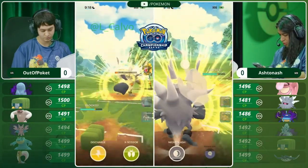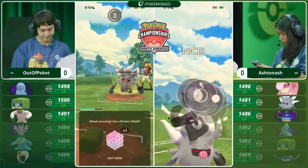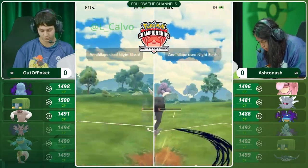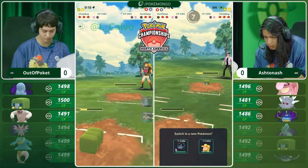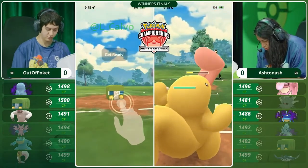We see Out of Pocket forced to shield, and then another attack fires. If this knocks out Out of Pocket, we'll have to see. It's only a Night Slash — Out of Pocket knows it. The Volt Switch here applies and the Annihilate goes down, and it certainly showed its worth in that opening matchup.